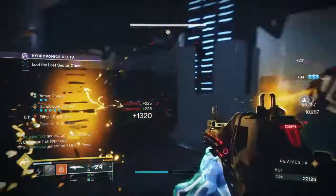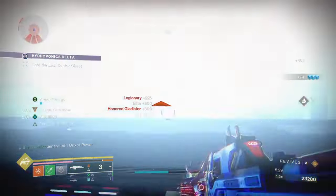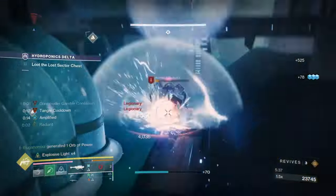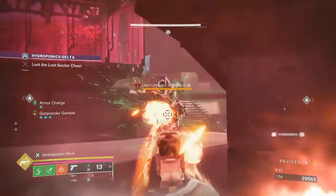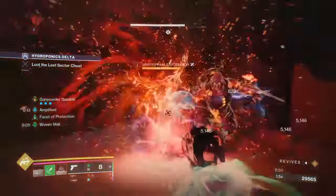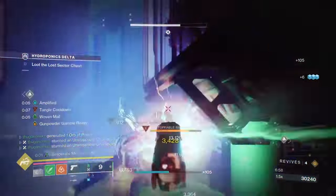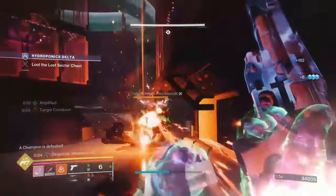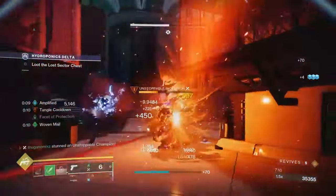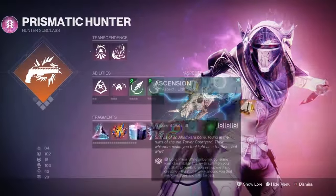We're also using Facet of Protection, which gives us another layer of protection. Every time we melee with our grapple it will heal us because of our fragments. Everything is unraveled, and every kill we make and every orb we pick up will heal us, cure us, and regenerate our health. Every time we dodge we gain amplification, keeping that resistance up. Champions have nothing on us — we're Transcendent all the time, our Threaded Spike is debuffing enemies so they deal 40% less damage, giving us roughly 80% damage resistance.